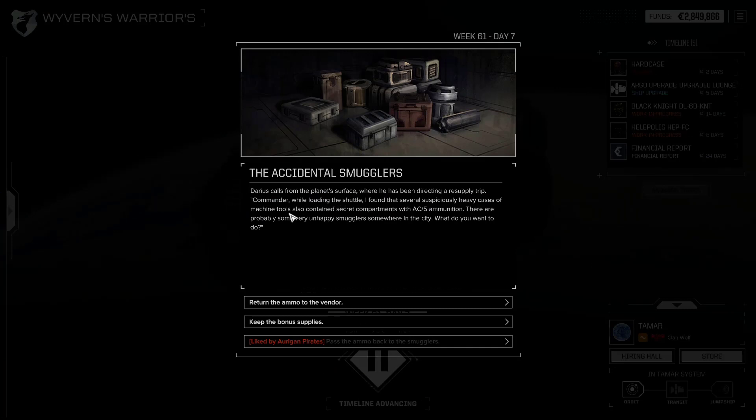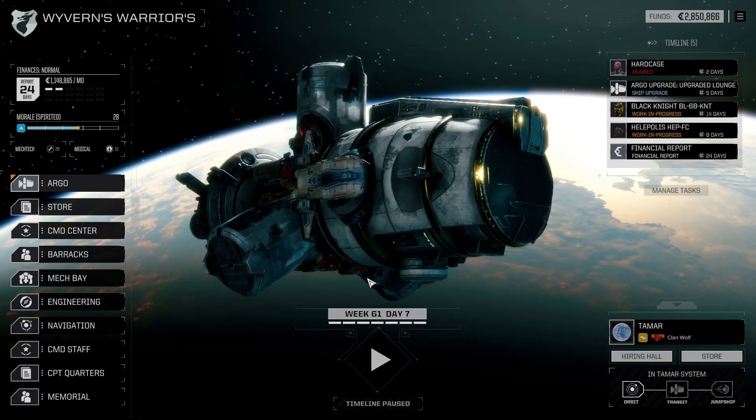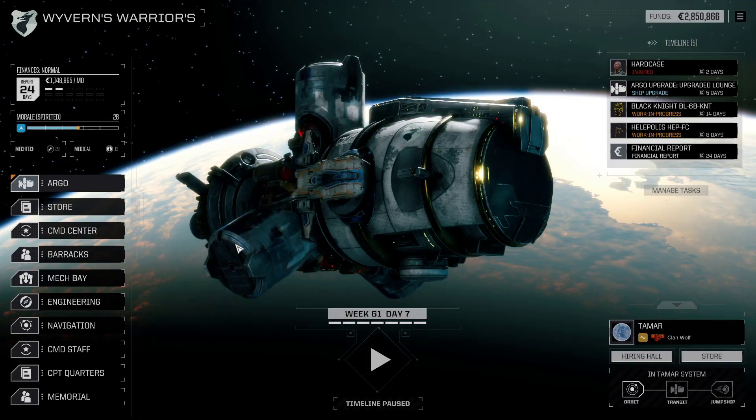Accidental smugglers - return the ammo, keep the bonus supplies. AC5 ammo. Yes, return them. We're getting a few C-bills. Better than a kick in the teeth, and pirates are kicking our teeth in. I think we are good to go-ish.